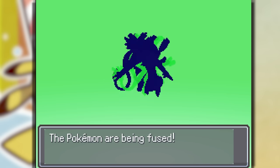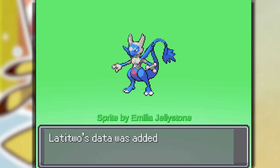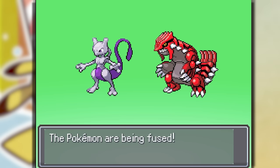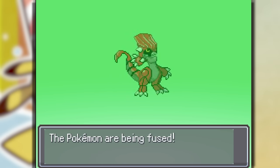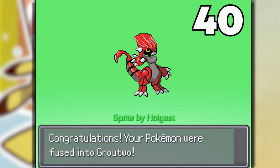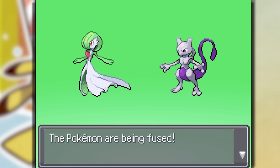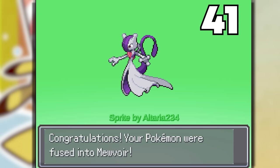This one's super weird: Mewtwo and Latios make Latitude. This dude looks like he's not even from this plane of existence. Groudon and Mewtwo make Mewvore — the Genetic Embrace Pokemon.